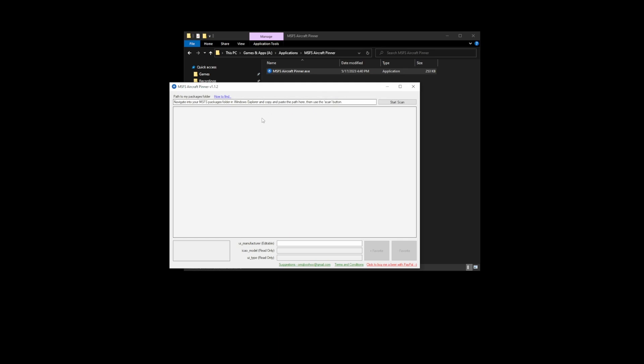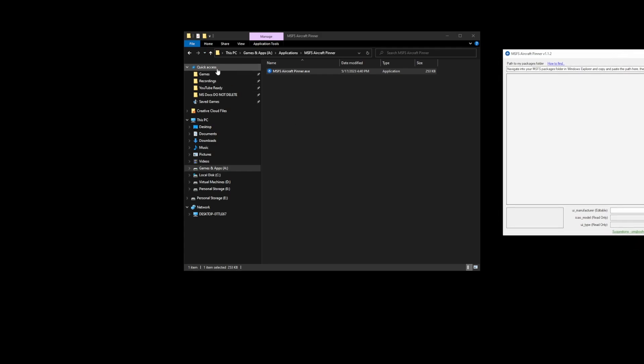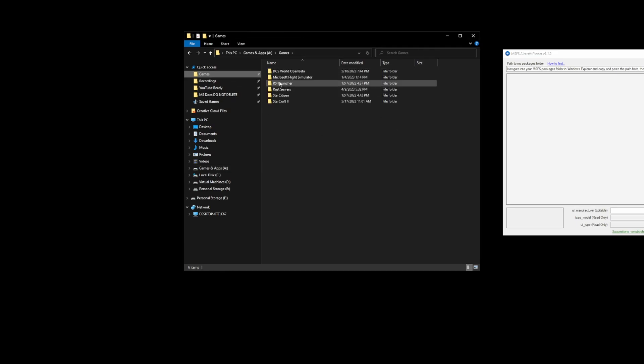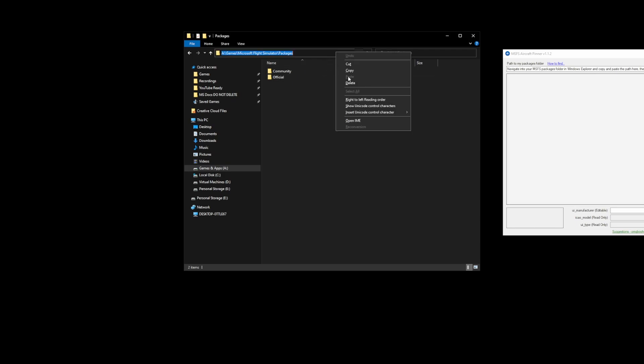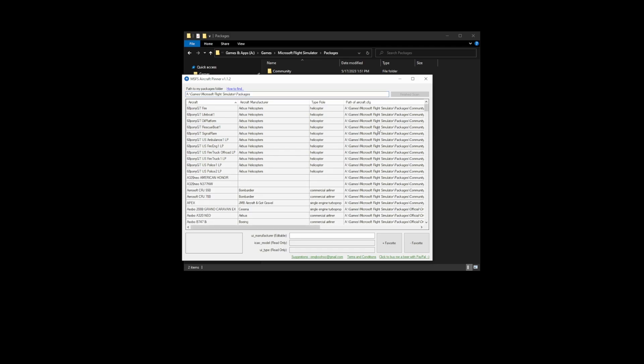The first thing we need to do is locate our packages directory. Do not hit Start Scan yet — we need to find our directory first. Go to your Games folder, then Microsoft Flight Simulator, and find your Packages folder. Copy that path, come up to the application, paste it in, and then hit Start Scan. And here are all of our aircraft.